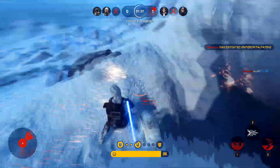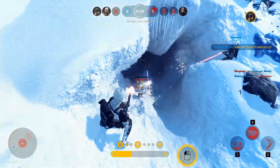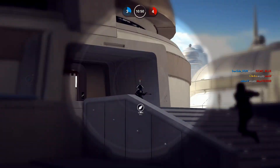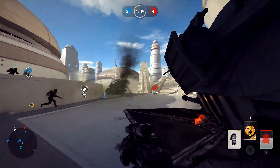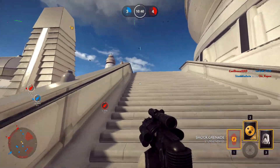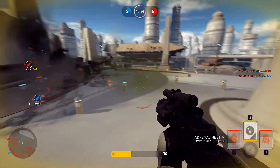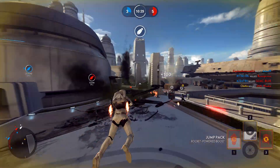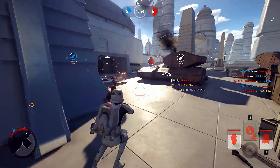The two weapons in the Bespin expansion are the X8 Night Sniper — the gun Lando uses — and the EE4. The EE4 acts like the EE3 but has a higher rate of fire and a shorter range. It is good but somewhat overpowered. If you are watching well into the future, the blaster may have been nerfed by now. Currently it works incredibly well on smaller modes and in close quarters situations — you can mow down enemies in two hits. It is very powerful, a little bit too much, and because everyone is unlocking it, everyone is using it.